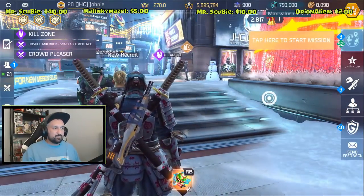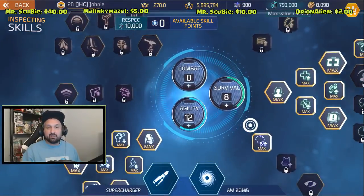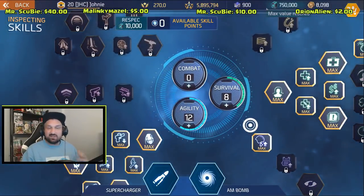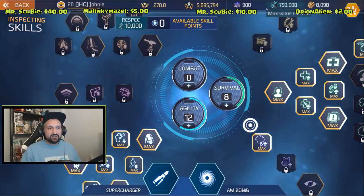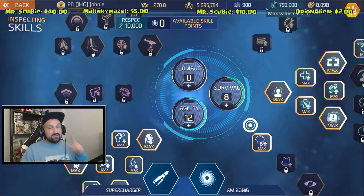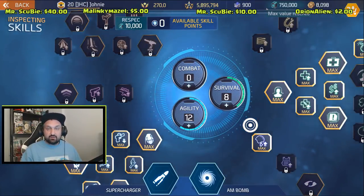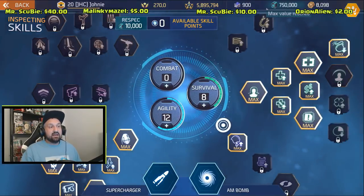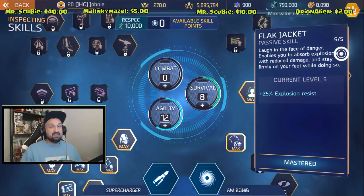Not much to say about the gear — pretty standard. For the build, I get asked a lot what skill points I use. It's the same build I shared with you guys about a week ago, my gold arena build, because I did not want to respec just for one PvP session. So I went with 12/8; damage to the back is pretty cool. I use grenades and deflector skin when I play PvP.